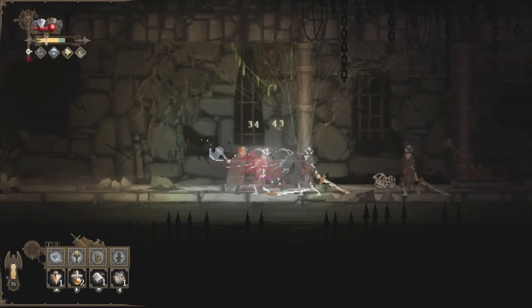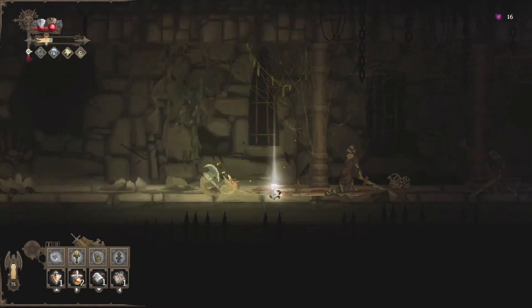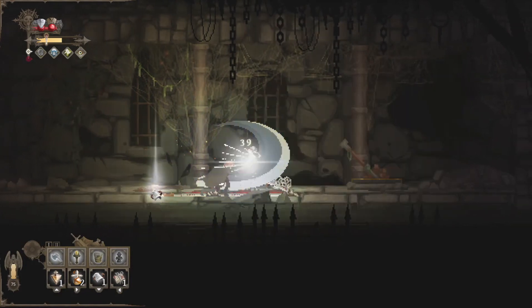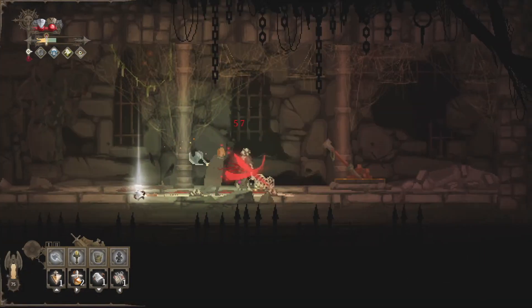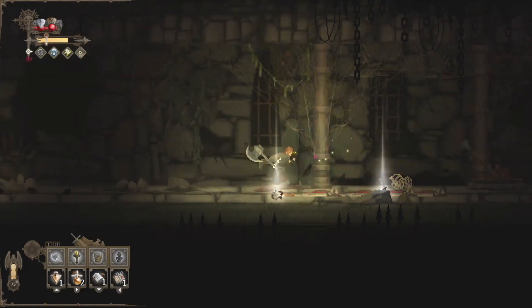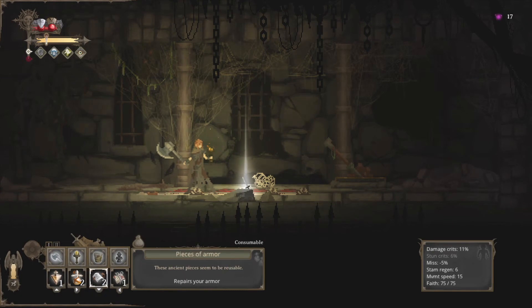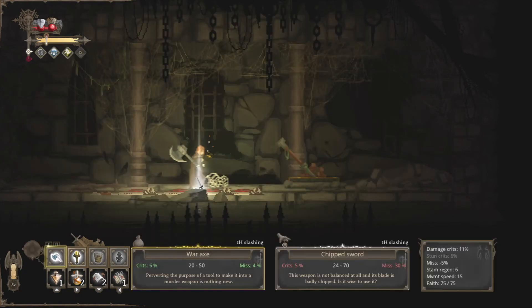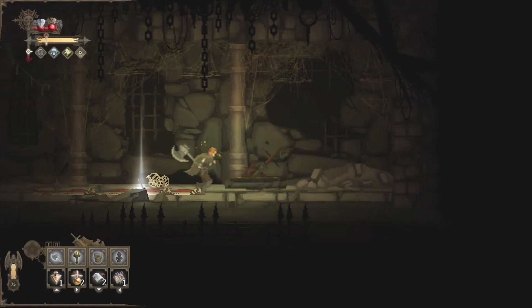Nice — all these enemies here to fulfill the quest we've already finished. Nice critical hit there. Pick up another piece of armor — so now you can see we've got a full item bar down here. We are pretty well stocked. Chipped sword — I don't think I want that, but we'll pick it up and put it down just in case it could be added to the forge.